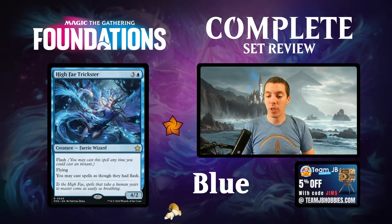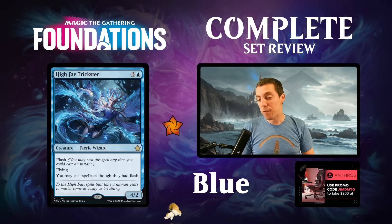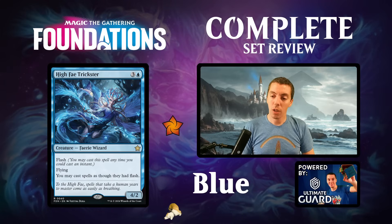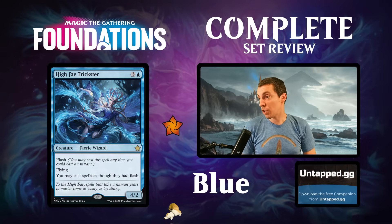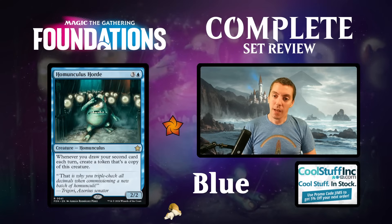High Fey Trickster - close to winning the trap award but not quite. Four mana for a fairy wizard, flash, flying, and you may cast all your spells as though they have flash. Four mana for a 4/2 creature is pretty bad - this dies to Shock, dies to a stiff breeze, doesn't block well at all. The effect is pretty powerful but this card is way too fragile. There are many better flash threats and many better cards in general. Not a fan for constructed. Fine in limited - the body's okay enough.